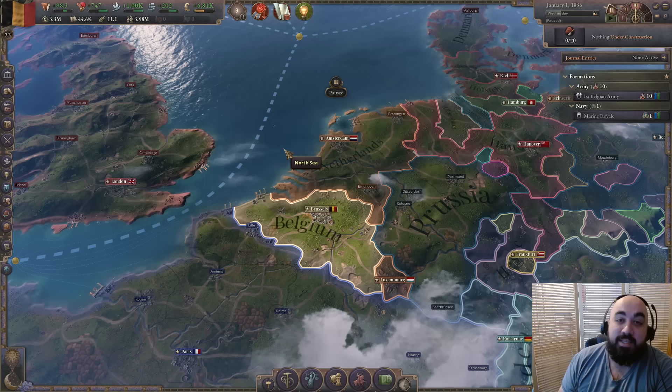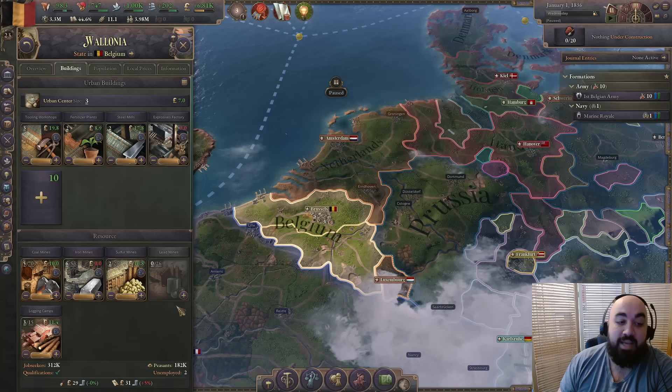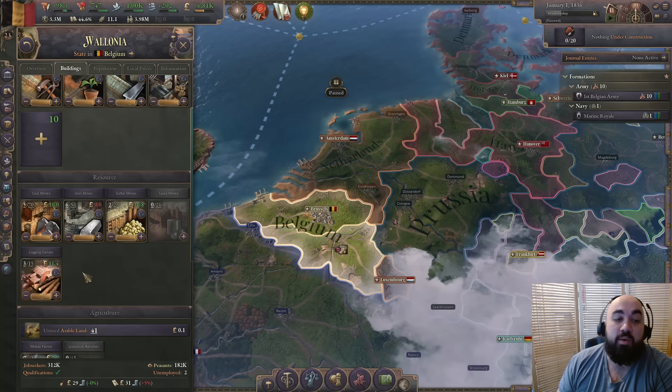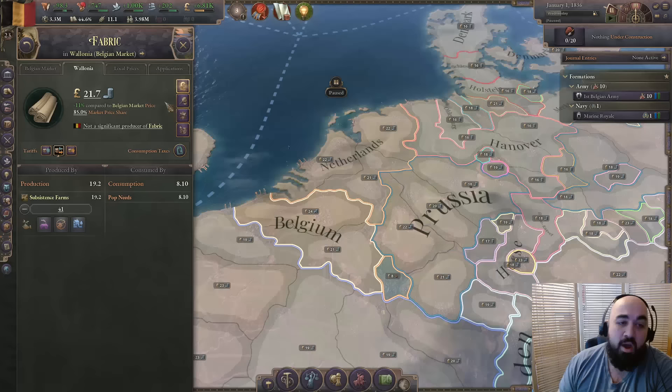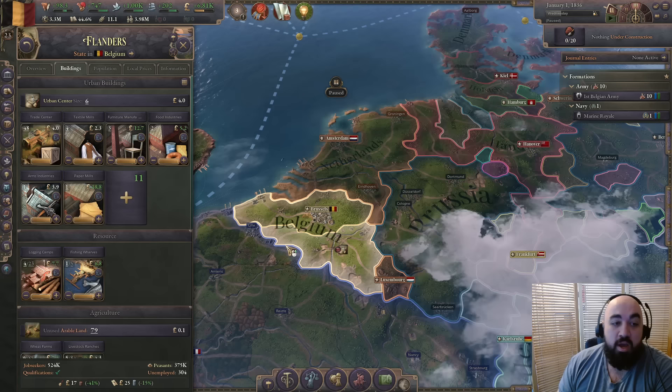Next up we have Belgium. When people ask about playing tall, the notion doesn't quite fit Victoria 3, but if any country is best for playing tall it would be Belgium. They have an excellent state in Wallonia with rainbow resources — every color — which is very good because of a mechanic known as local pricing. Having everything in one place is really good, so building tall in Wallonia will be quite strong.